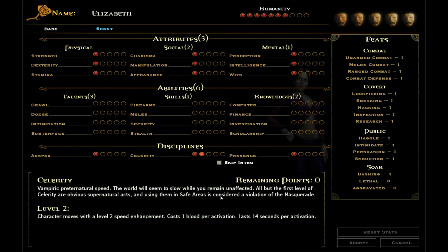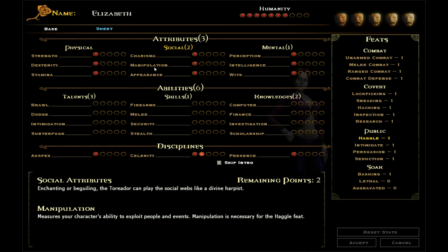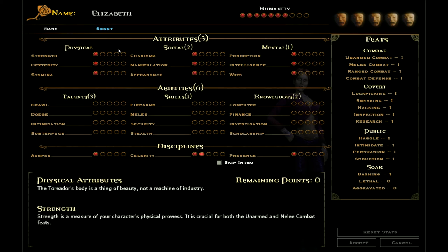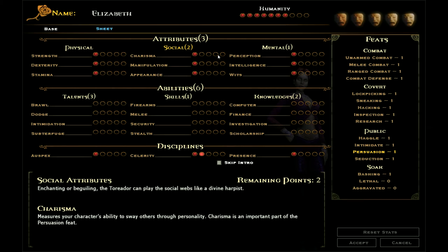So next up I have to put some points into the attributes. I get no physical bonuses — that is fine. I actually have the blood buff ability and blood heal, which are not mentioned under disciplines. Blood buff bumps all physical attributes up, and blood heal uses blood points to heal me. Social-wise, charisma bumps up persuasion, manipulation bumps up haggle, and appearance bumps up seduction. I believe one of these — intimidate or persuasion — isn't actually used very much at all in the game. Intimidate is used quite a lot; persuasion not so much.